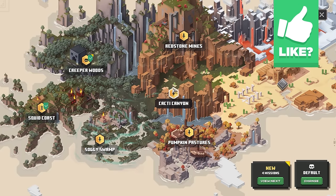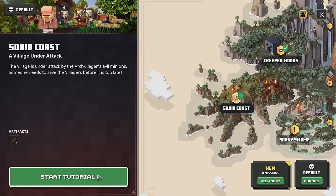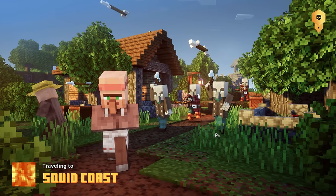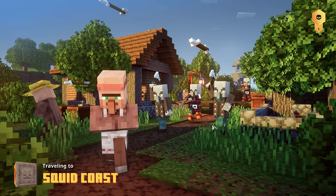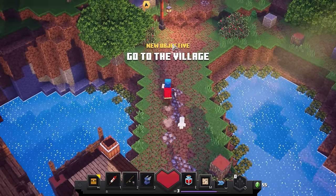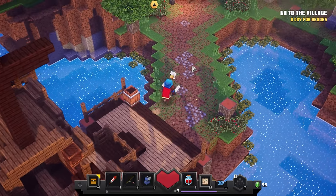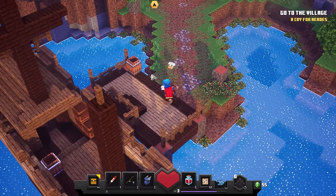Now we can move on to Redstone Mines, Cacti Canyon, Pumpkin Pastures, or Soggy Swamp — although I kind of want to go back to Squid Coast, because there was a chest we could have gotten. I tried to roll over to it and that didn't work. You guys were saying you can just roll over to it, so let's start the tutorial and blaze right through it, get to the chest, and be a little more mindful of our environment.